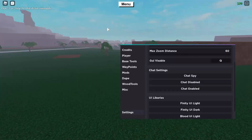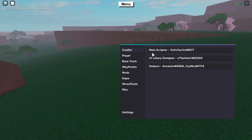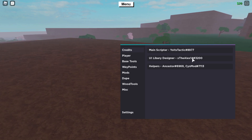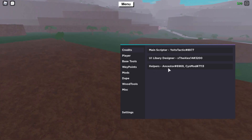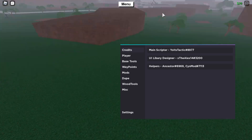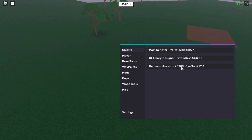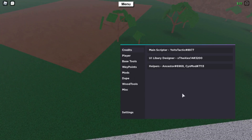I've already done this before starting the video so I've already got it up. I'm just going to enable the GUI and we'll begin. Starting with the credits: the main script is by YoItsTactic #8977 - huge shout out to him. The UI library is made by Alex14, who is the person in my game right now. Helpers are Ancestors and SignSinMod, though I'm not sure if they directly helped create this GUI or if it's just scripts taken from their GUIs.